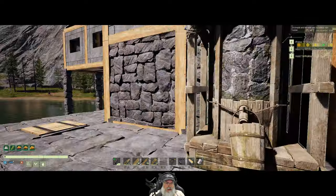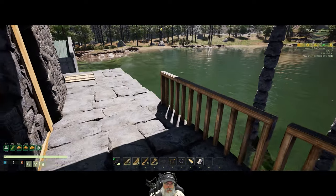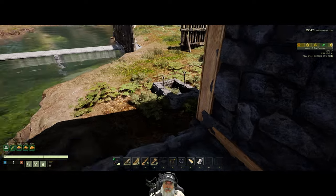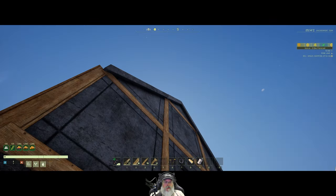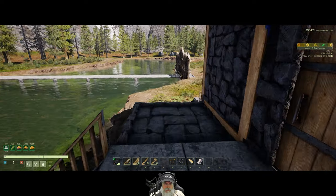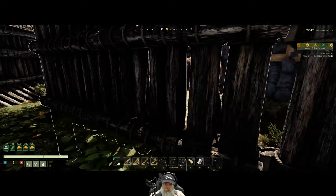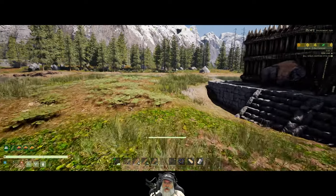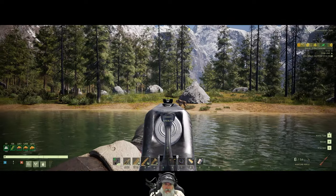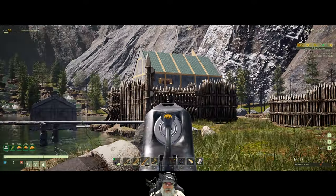I think that concludes — no it doesn't! I still want to make more rails and get them around the edge of our wraparound porch, and we need to cover that too. But after that I think we're done with the base — I don't really have any additional plans for it. I really like the way it's come together. We still need to build a barn, so that's the next thing on the list in terms of building. We'll go ahead and take the next episode or three and do another mission just to mix things up.